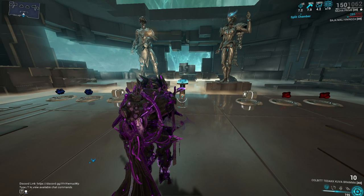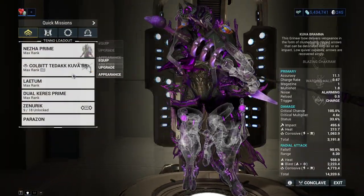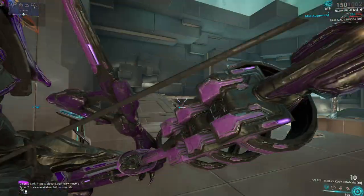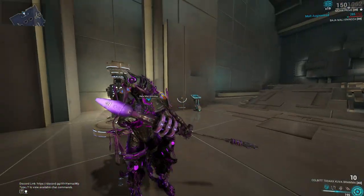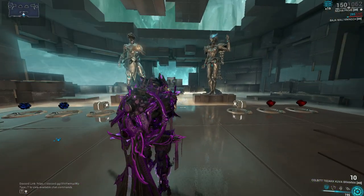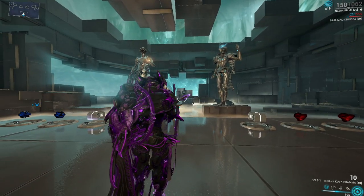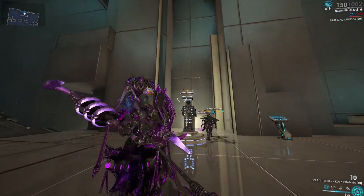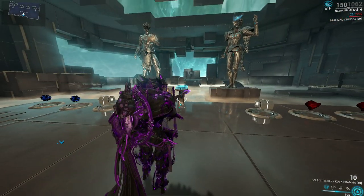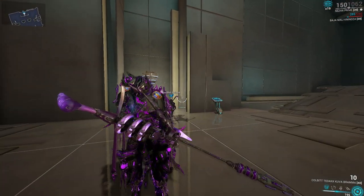Hello everyone, it's everybody's favorite gaming weasel back at it again. The Kuva Bramma is the topic of today's video — I actually never made a video on the Kuva Bramma and I think it is the best time to make a video on this amazing bow. This is a Kuva weapon acquired by killing your Kuva Lich, and the element I recommend you use is heat. Bring yourself a fire Warframe, get yourself a fire larvaling, and having base heat on this weapon is going to be tremendously good.